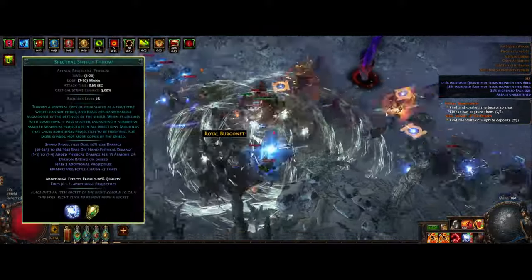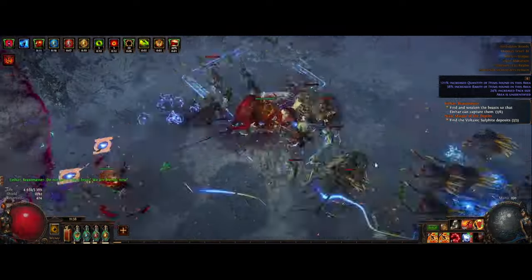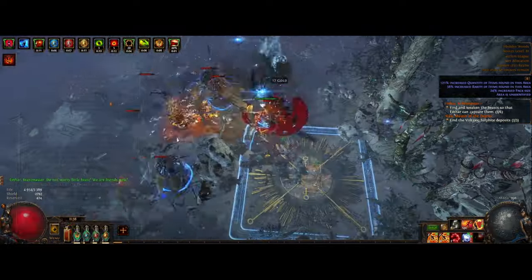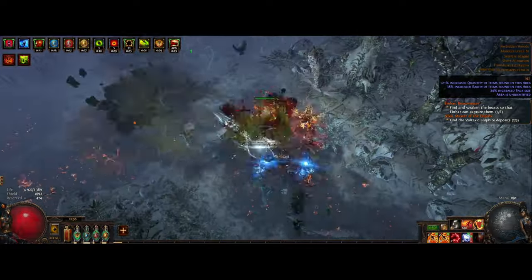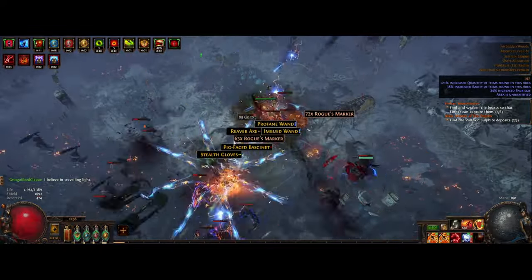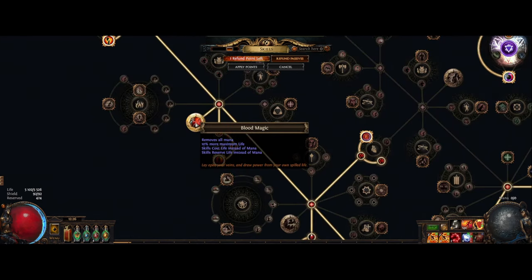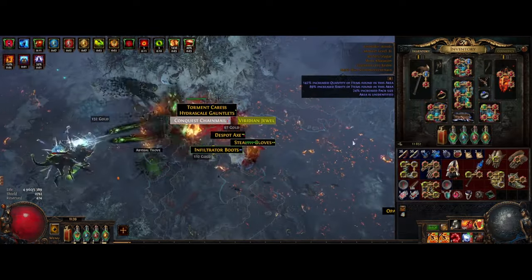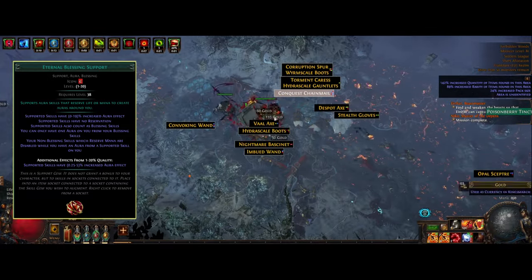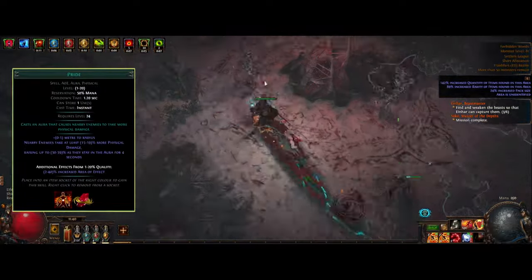At level 28 is where you get Spectral Shield Throw, which is after defeating the general in Act 3. Shield Charge is also a great skill — putting it in a 4-link is really useful as you can basically just charge around and all the hits will apply bleed as well. You technically don't have to stop except for bosses and rares. Blood Magic is absolutely recommended — huge quality of life, not having to worry about mana, you just zoom through the campaign. At level 38 you get access to Eternal Blessing Support, which lets you use a free aura without reserving your health, so around there you'll want to link it with Pride for even more damage.